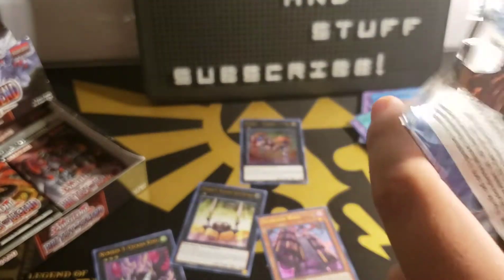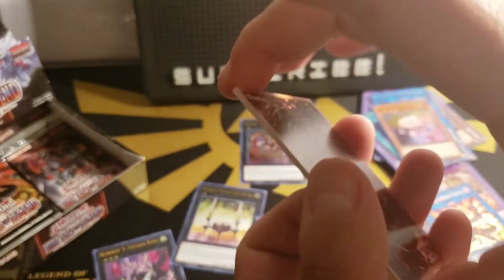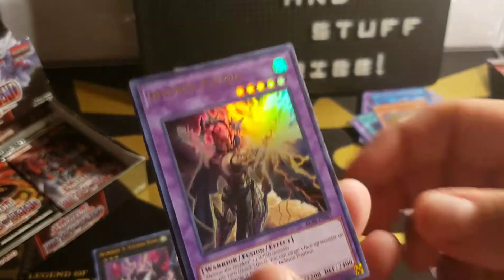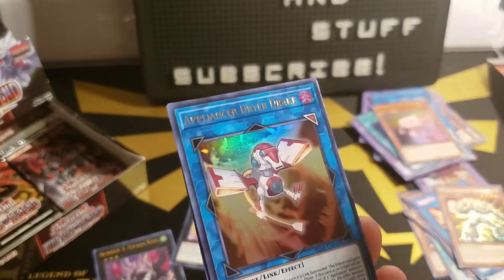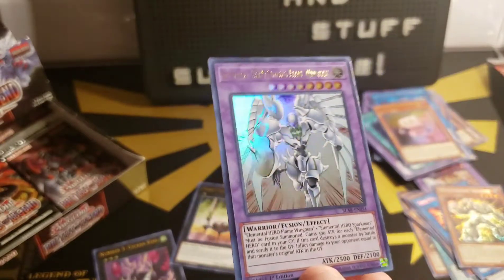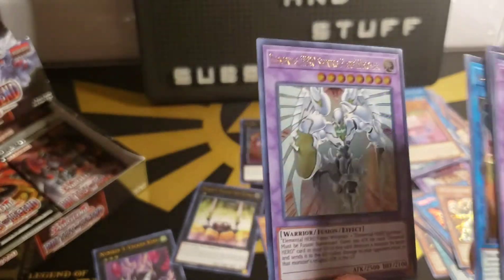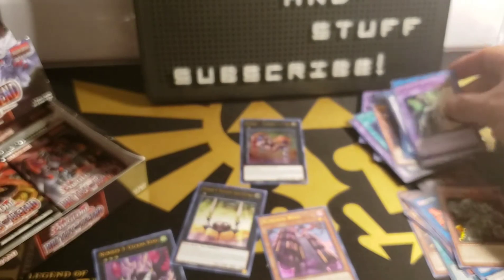If we get all these Numeron cards, will it summon Exodia? Midnight Utopia, Weathering Soldier again — not a duplicate I wanted. Invoked Raijin, Assault Blackwing — So High of the Rainstorm, Appliancer Dryer Drake, and Elemental Hero Shining Flare Wingman. Oh wow — I completely didn't know this card was in the set too. This was an expensive card, and it's Ultra. That's really nice.